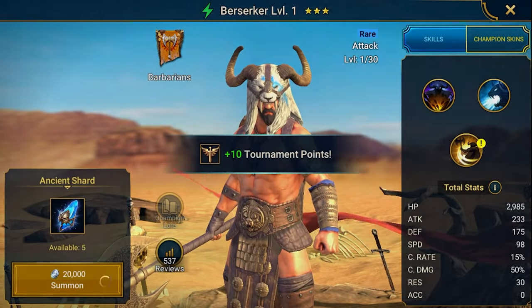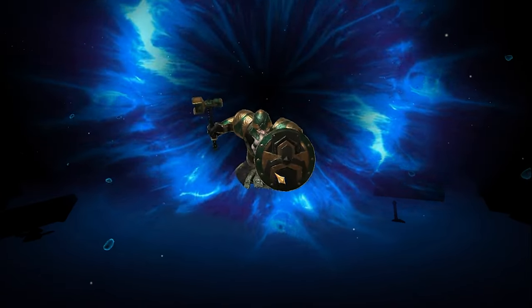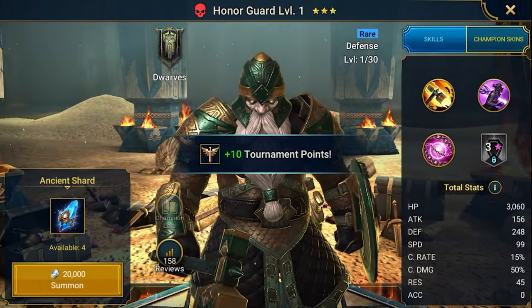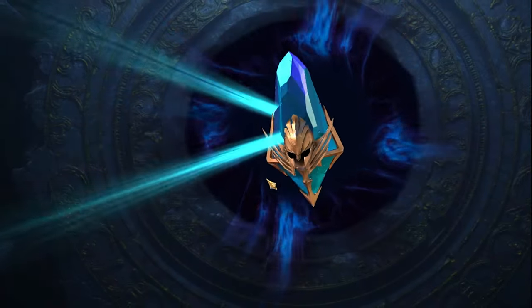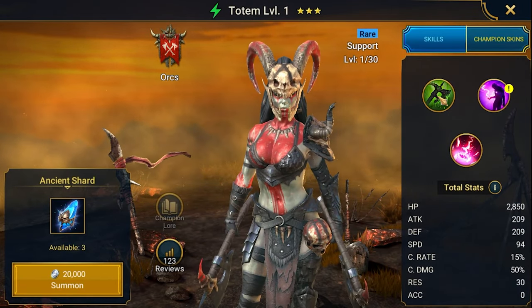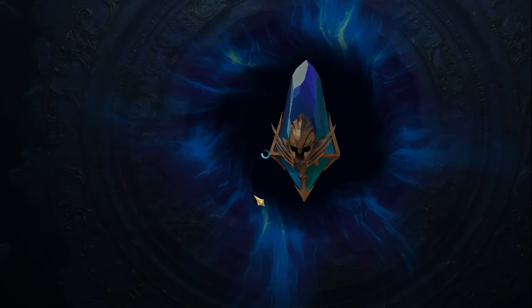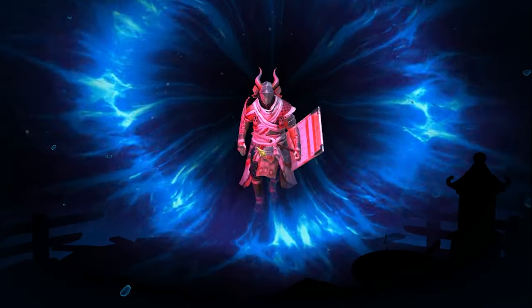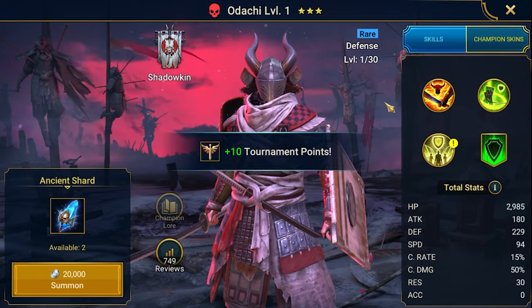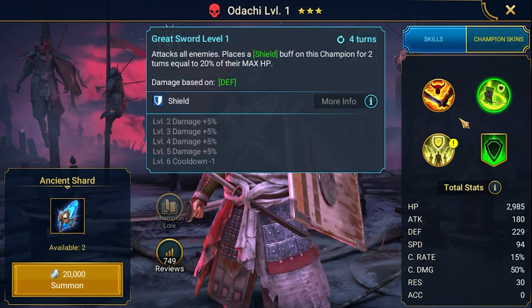Five more to go - come on! Honor Guard... only three left. Totem with poisons and decrease defense. We'll need to review all of them. Audashi is quite cool - block debuffs, increase defense. Why not!